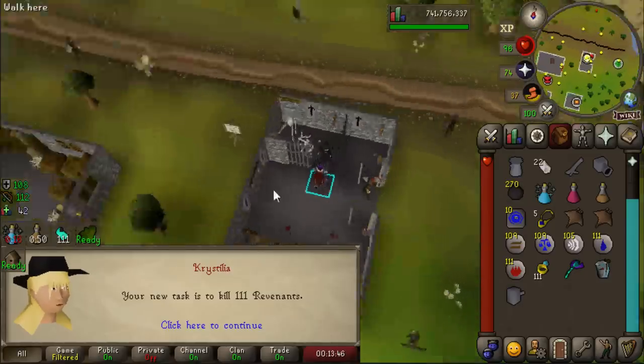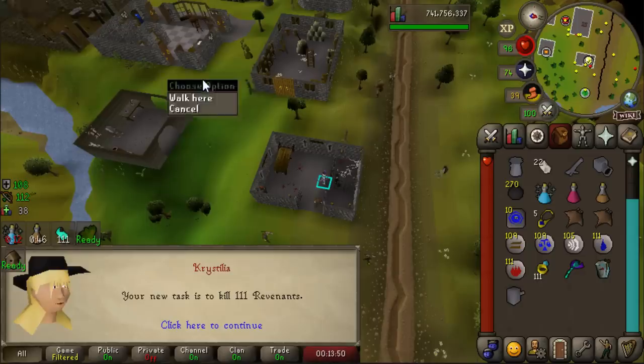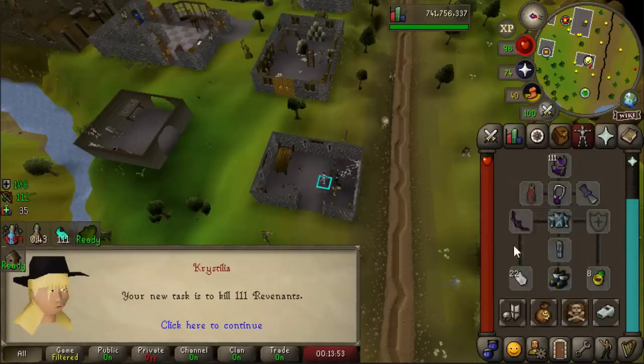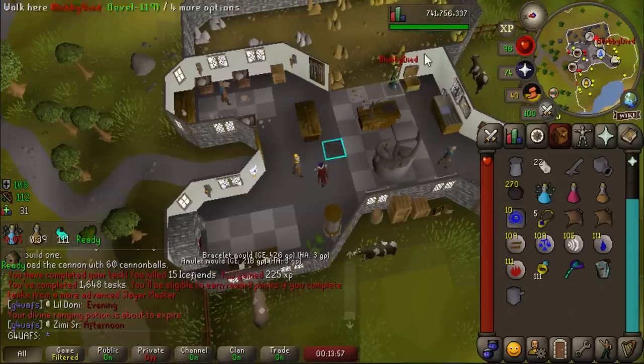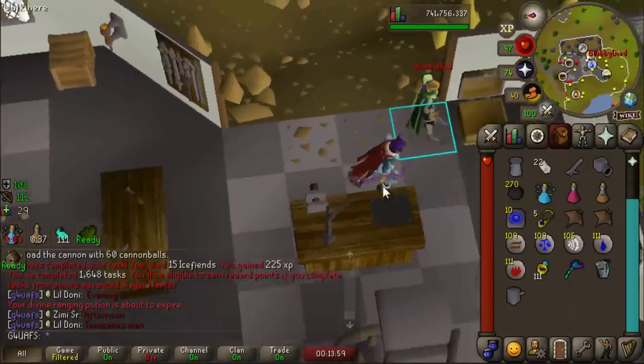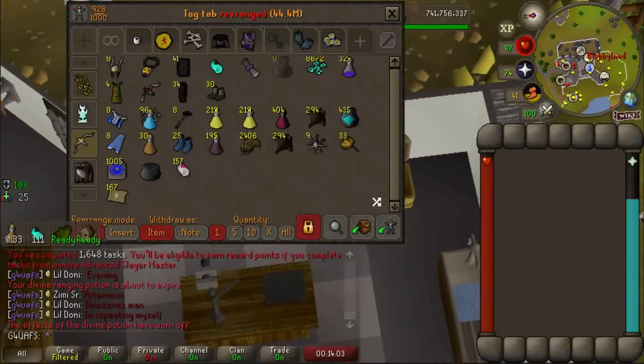Another Revenants task - 111. The extended task can go from 100 to 150, so this is on the low end, but that's fine because when you combine it with the Bracelets of Slaughter it's pretty close to 150 anyway. I think this is going to be the task - we finally get a Rev weapon. I'm feeling extremely confident right now.